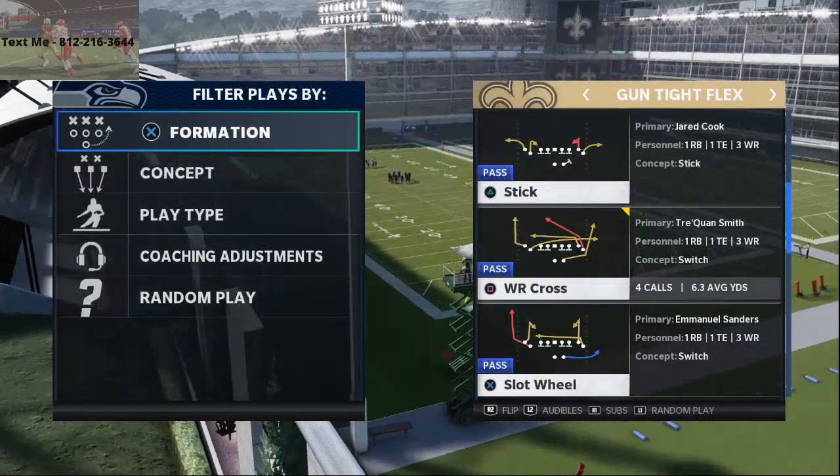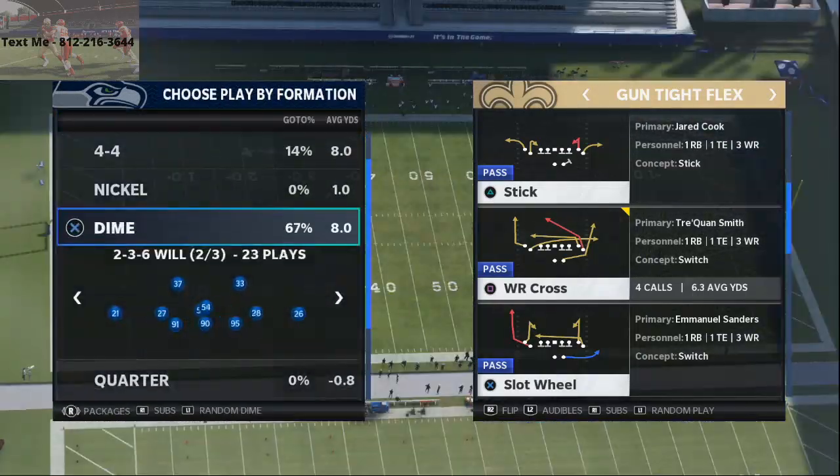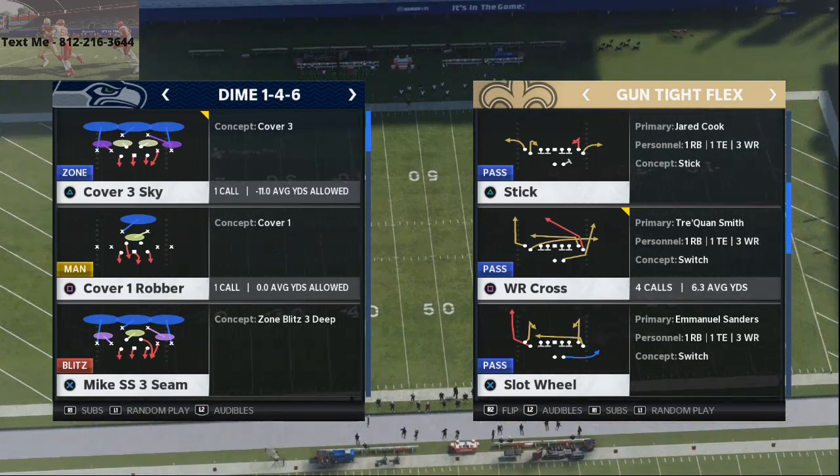Today's video we're going to be talking about one of the plays that I believe to be the best play in Madden NFL 21, and that is the wide receiver cross from the shotgun tight flex out of the Atlanta offensive playbook.